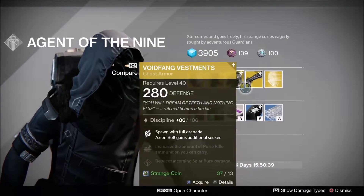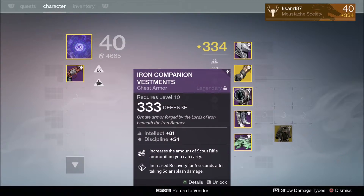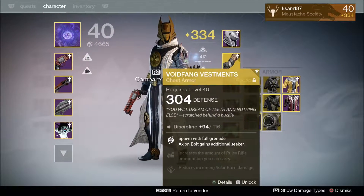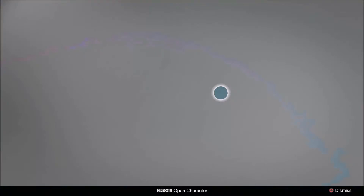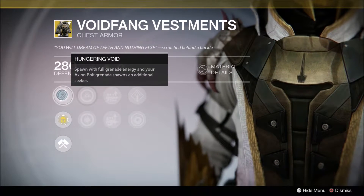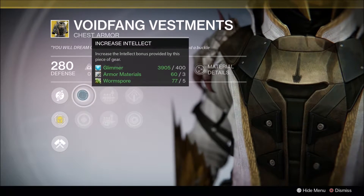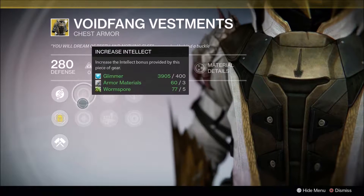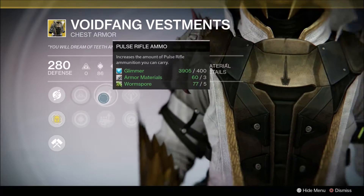Now the Voidfang Vestments. Finally — the only bit of exotic armor I needed for all three characters was this. Never managed to get it. I've only had a crap blue 304, so I infused that, but I'm going to look for some chess pieces I can put into it. But this is good for me personally in PvP. Hunger and Void: spawn with full grenade energy, and your Axion Bolt Grenade spawns an additional Seeker, which I always use anyway because I'm always Voidwalker.